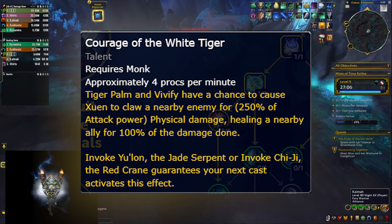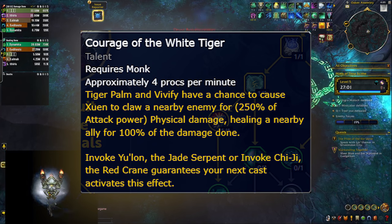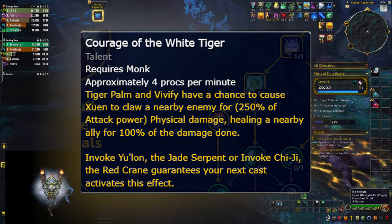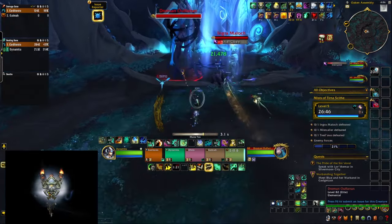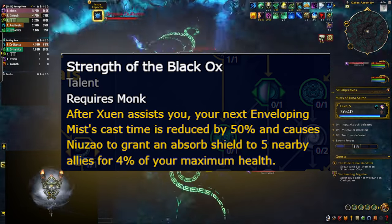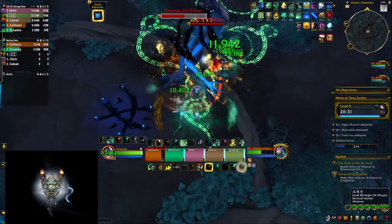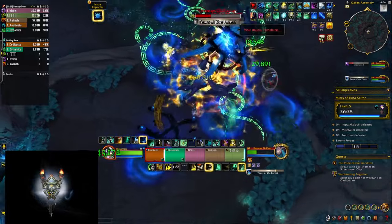Tiger Palm and Vivify have a chance to call Xuen to come help you and do some physical damage to your enemies and heal your allies for a little bit. This is actually quite a nice addition to your damage — it ended up doing about 5-6% of my total damage in the runs that I've done, although converting that into healing wasn't that impressive. However, every time that happens, N'Zao shows up and reduces the cast time of your next Enveloping Mist, which also gives a shield to everybody in your party. These shields actually ended up doing quite some work, and when you add the healing from Xuen as well, they both contributed to about 5-6% of overall healing, which is quite nice.